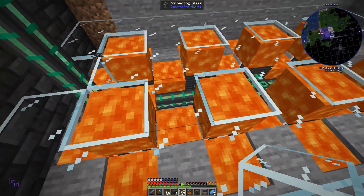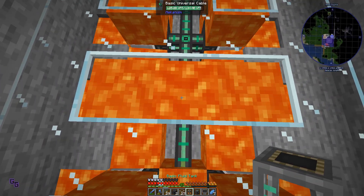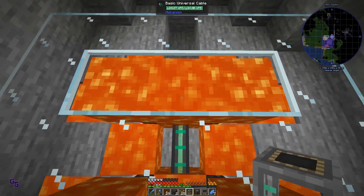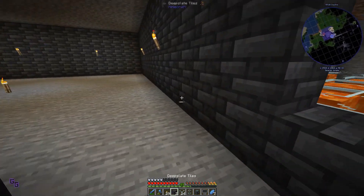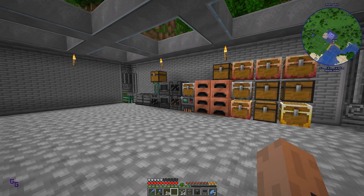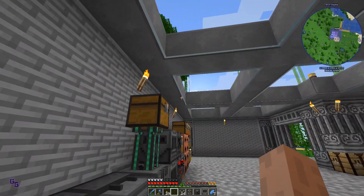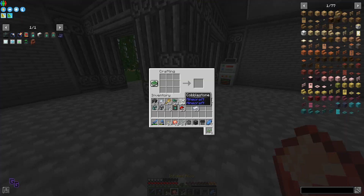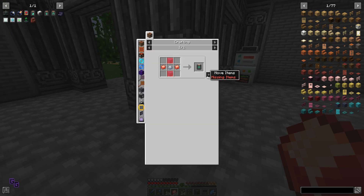That looks better. I'll put lava right there on intersections - one, two - okay, we have enough, let's do that. There we go. That's good enough. See that's passive gen while it's nighttime and we're running around - that will passively generate. All our energy is actually going to be passive gen because we are going to get solar panels in a minute. Okay, you're running. So let's make a few more of these speed upgrades.